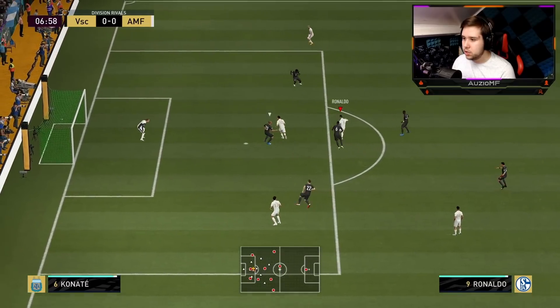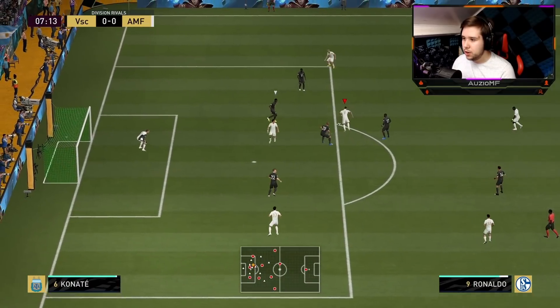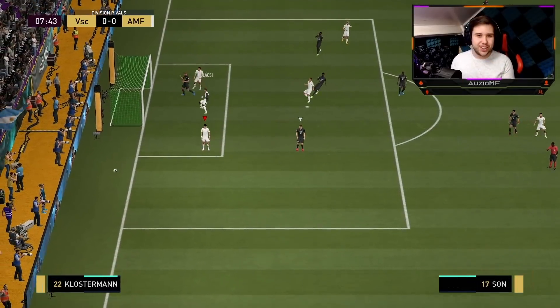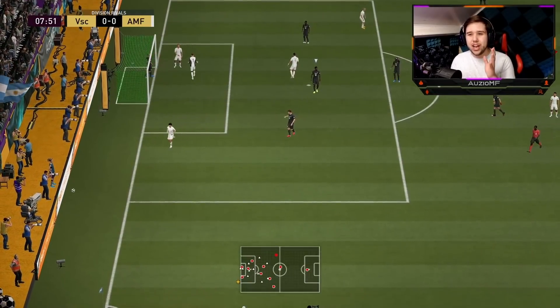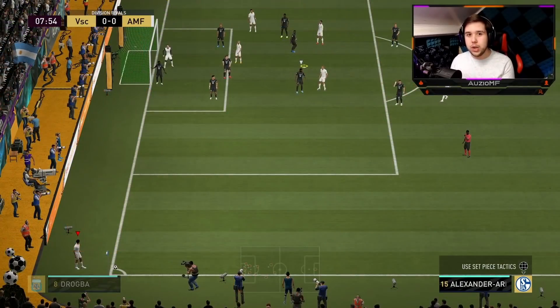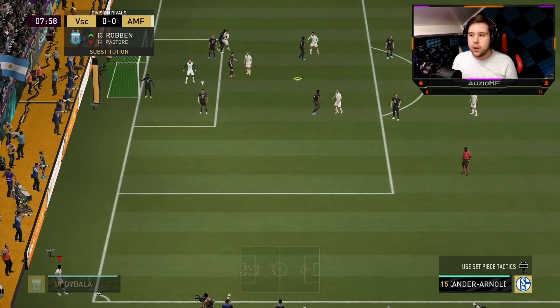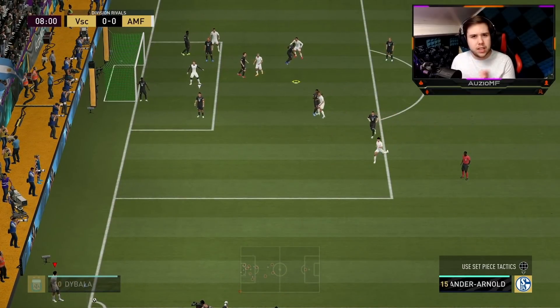Alan on the ball, CR7 — nice little turn, he's dribbling. Going for that left foot finish — that is obviously the three-star weak foot coming into play. I feel like that finish wouldn't have gone in with a four-star weak foot either because it was a very awkward angle, but his dribbling seemed quite normal.